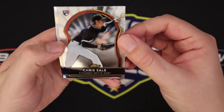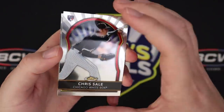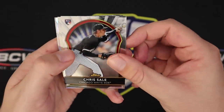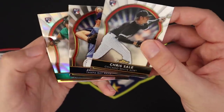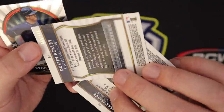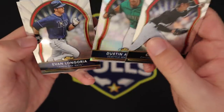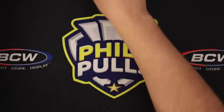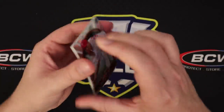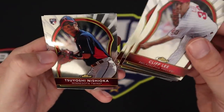I was also told there's a Chris Sale rookie in here. I was also told that this is the only rookie product with the Mike Trout on-card auto, which I thought was cool and another reason to go after it. Dustin Ackley — would have been a big card to get, that's the /549 X-Fractor version. He was a high pick out of North Carolina I believe. Cliff Lee, Matt Holliday, Justin Upton.